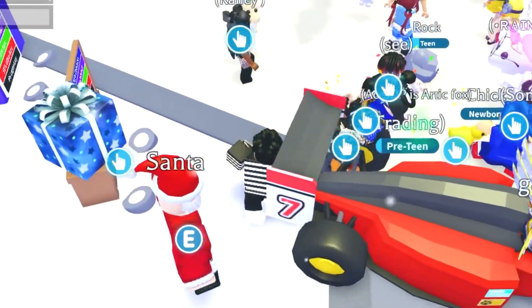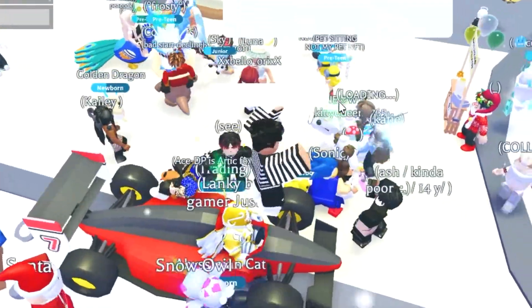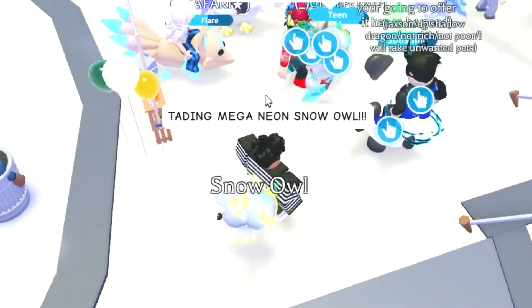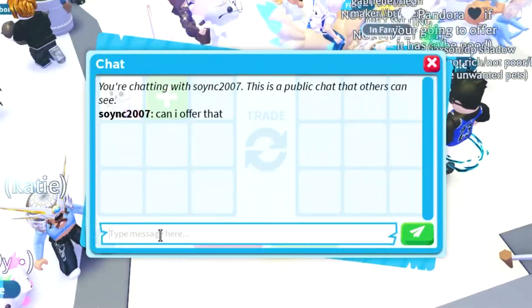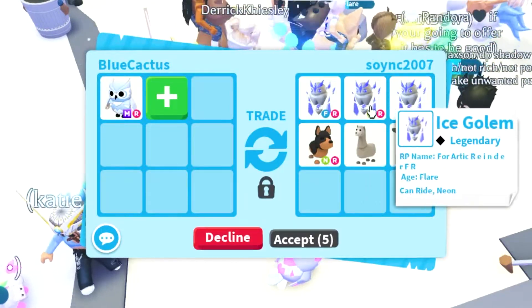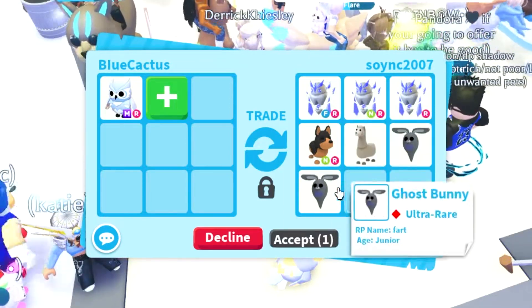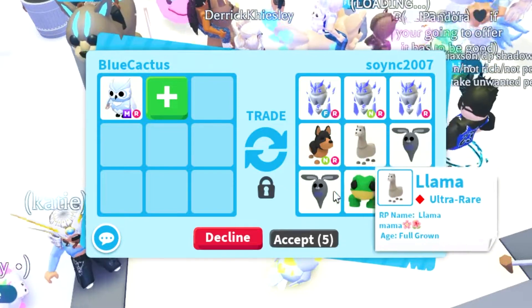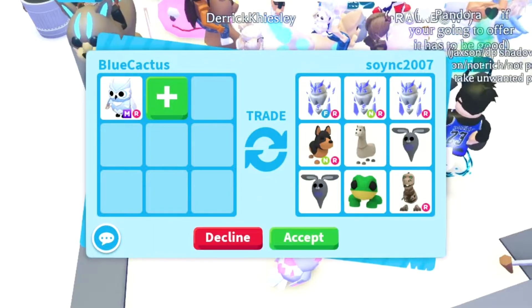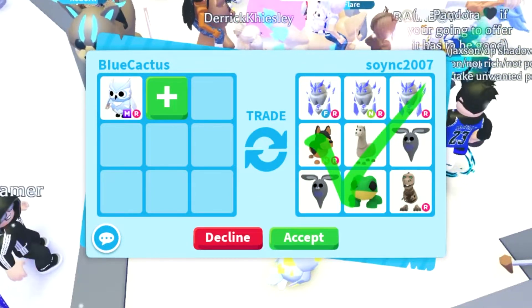She wants me to add more but I don't think I can, so we'll just decline. Some guy just crashed into me — why do people always take their vehicles and start crashing into people? We literally just had a trade with this person involving the ice golem and Australian kelpie a couple trades ago — I already did the math on all of this. She did just add a skelly rex though.